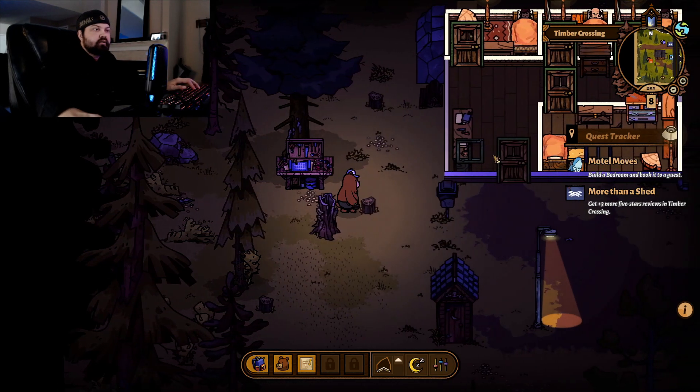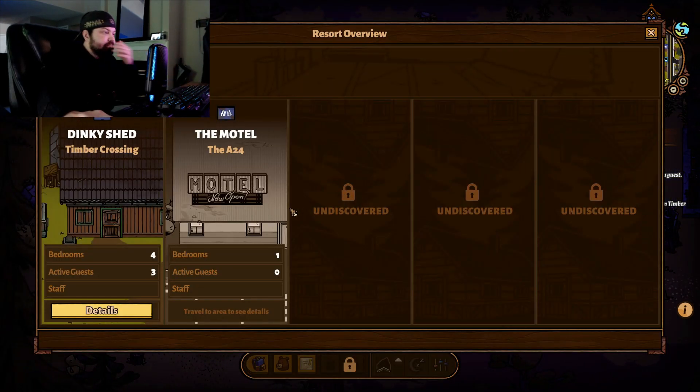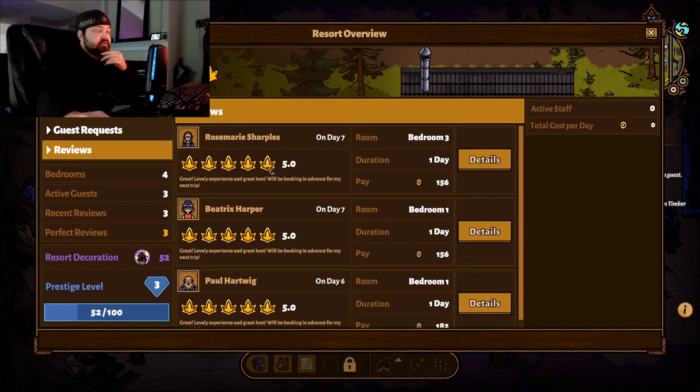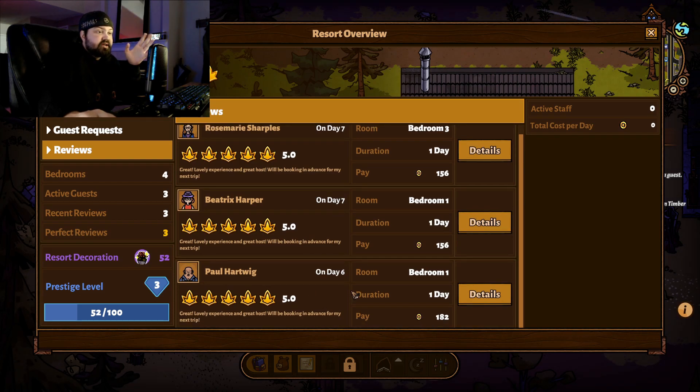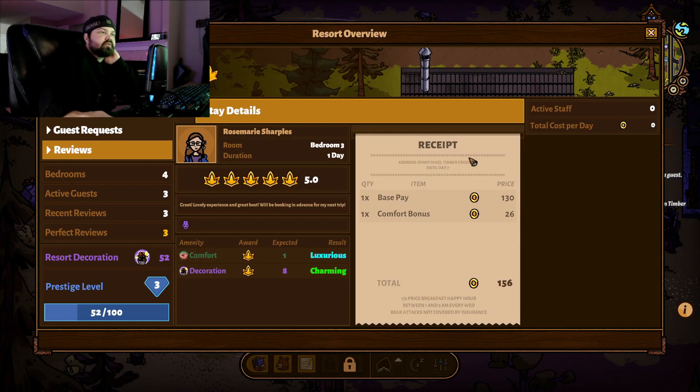So what's our score? Ten and seven — all right, that looks good. Can I put someone in there? Oh, hygiene — they all want hygiene. How much is it to make a bathroom? I can't even build a toilet or anything, can I? It's 135, and we have 134. Well, that's just fantastic.